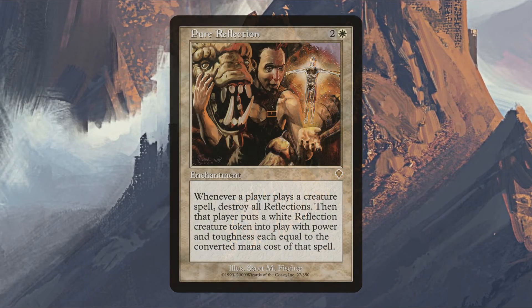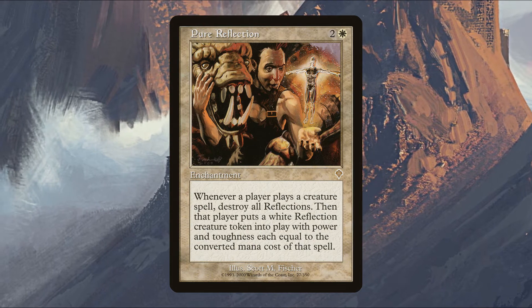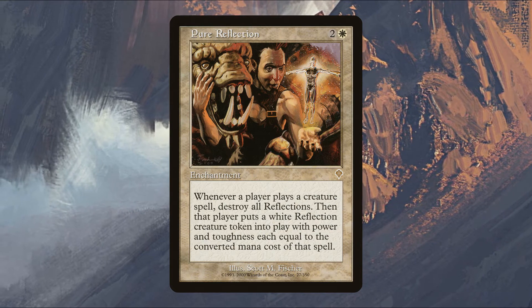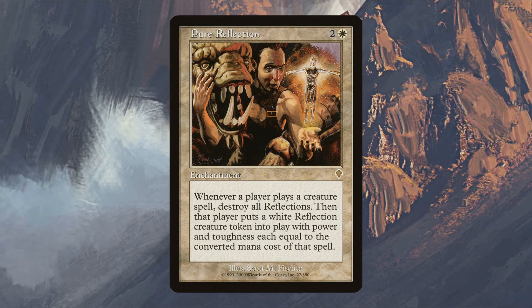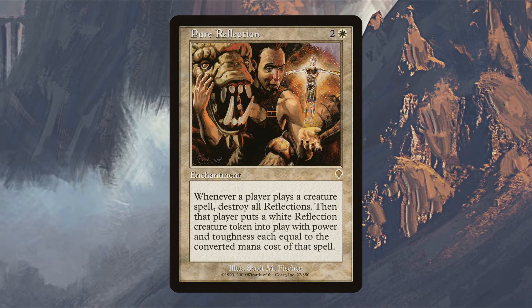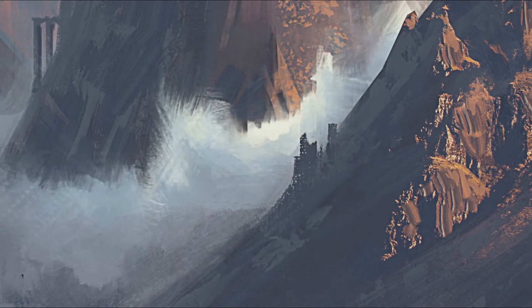Pure Reflection is an enchantment costing two and white. Whenever a player casts a creature spell, destroy all reflections, then that player creates an X/X white reflection creature token where X is the mana value of that spell. So whenever a player casts a creature spell they make a reflection token with power and toughness equal to the creature's mana value, and all other reflection creatures are destroyed — which also helps trigger creature death effects for your Blood Artists.